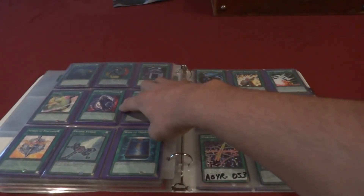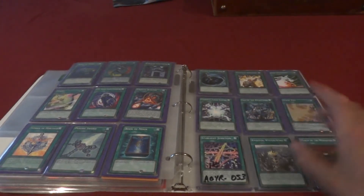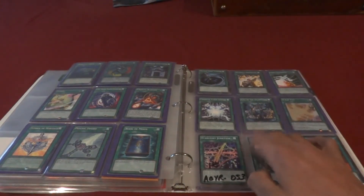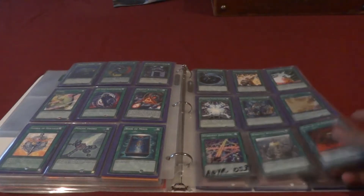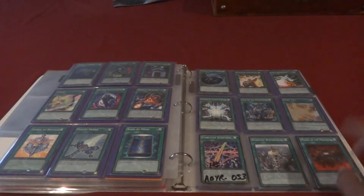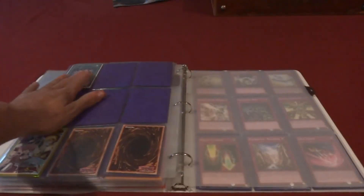Equip spell cards are here, then it goes to quick plays. There are only two field spells because they're the only ones I thought you guys would really want — that's Starlight Junction and Waterfront. Then it goes to continuous spells, and I only have two good ones: Mage Power and Shard of Greed.